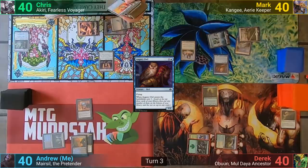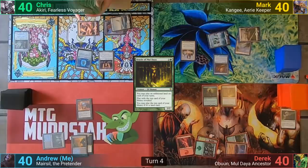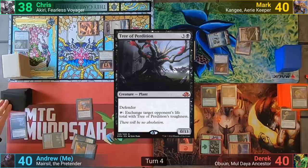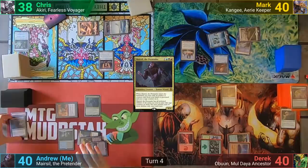Derek plays a Terrain Generator and taps out for Oracle of Moldiah. He plays a Mountain off the top of his library and goes to combat, swinging the Advocate at Chris for two. At the end of turn, I cast Thrill of Possibilities, discarding Tree of Perdition and drawing two. I play an Urborg for my land drop and tap four mana for Marisil. He comes in and exiles with a Cage Counter the Tree of Perdition from my graveyard, and I then pass to Chris.